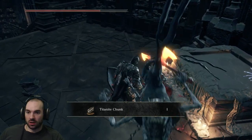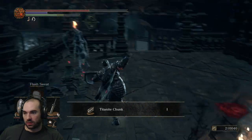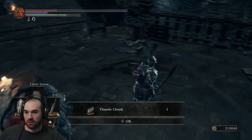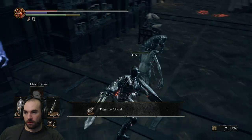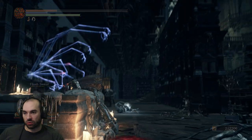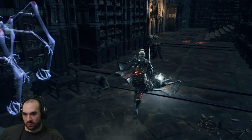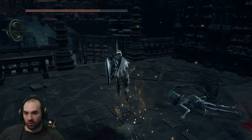Oh, is this a wax place again? I need to wax my head so that I don't get ruined by these arms. Crystal gem — nice. I'm getting crystal stuff all over the place here.